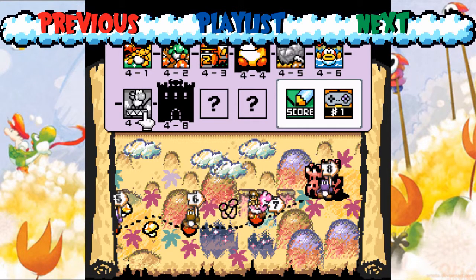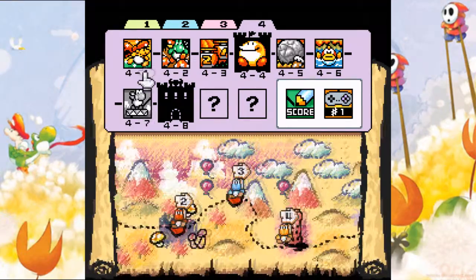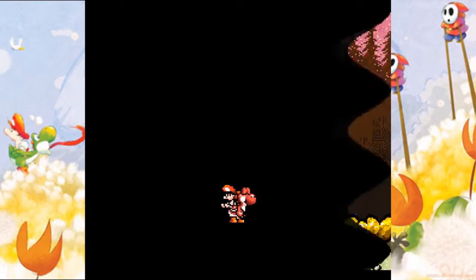Hey everybody, Mariko Curry here, bringing you part 15 of Let's Play Super Mario World 2: Yoshi's Island. In this part, we are going to continue on with World 4 — specifically World 4-7 and World 4-8. I guess you can't really say 'worlds,' they're more of levels, but you can call them whatever you want — simulations if you like. But anyways, let's skip the rambling and get started. We are going to finish this world in this video, I promise you that.